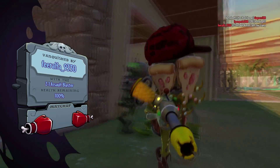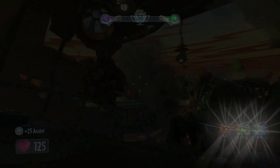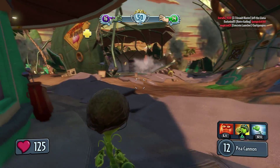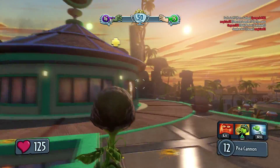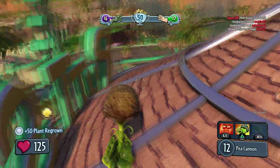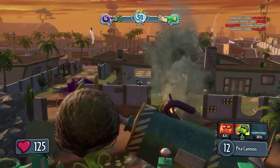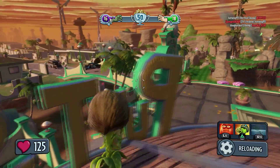Let me heal myself up to half health. In case you didn't know, everything can heal itself up to half health. Chompy got an assist — that's why I got an assist on him. Let me get over here; looks like there's someone up in this building, or maybe they're just shooting from a distance. Let me deny their orb. He's a regular pea as well, just looks a little different.